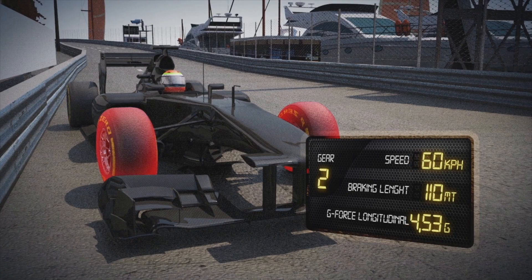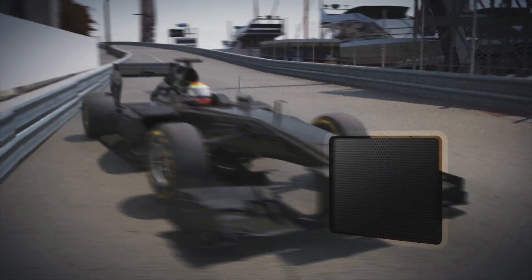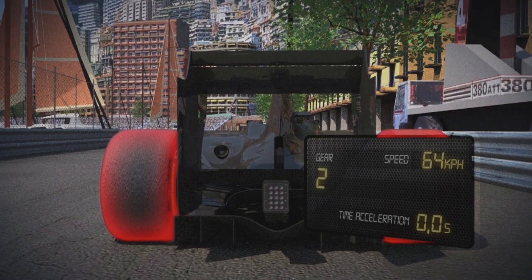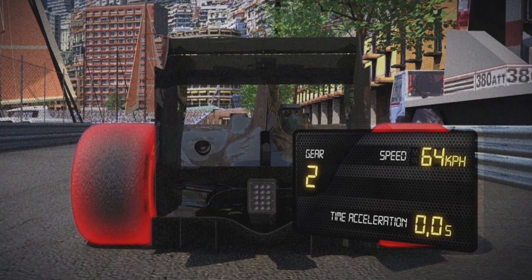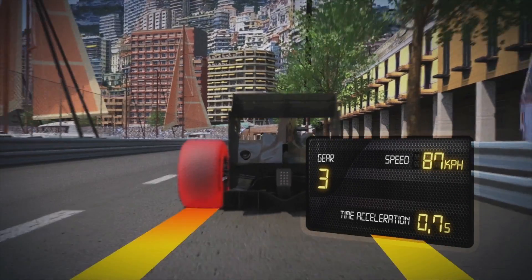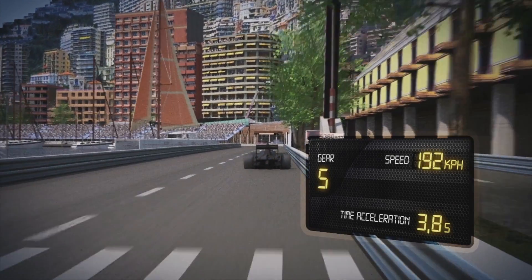Now the most brutal chicane, generating 4.53G over 110 metres. Through the harbour corner it's then at snail's pace — 64 km per hour, second gear. In the next four seconds, you're accelerating back up to 200, something only an F1 car can do.